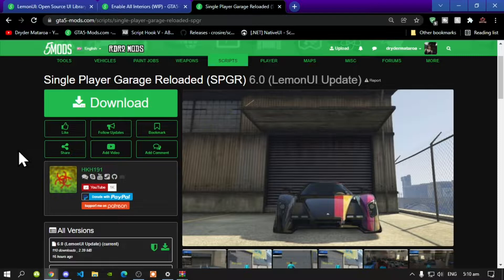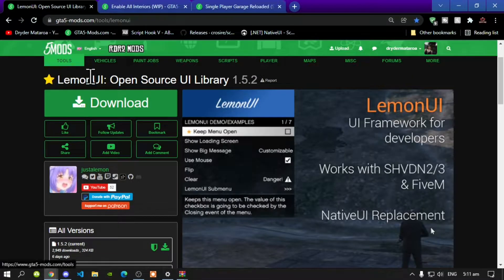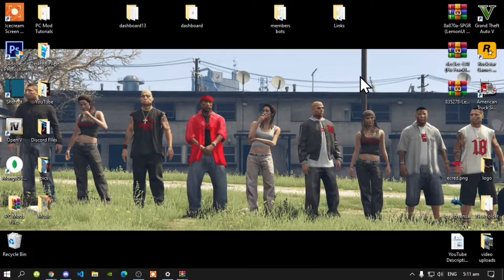This video is all about how to install the Single Player Garage Reloaded mod inside your GTA V folder. Make sure you download and install all of the latest requirements first. This mod has requirements — download and enable All Interiors, then download LemonUI. Once you've completed that, we can get started.